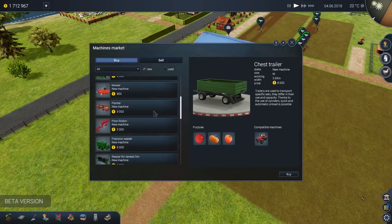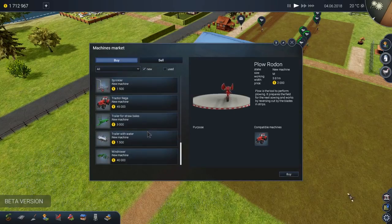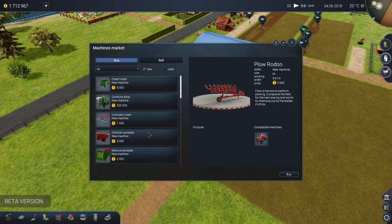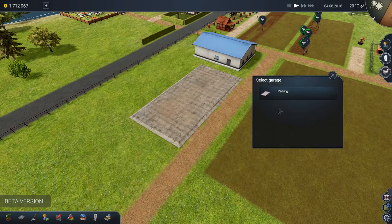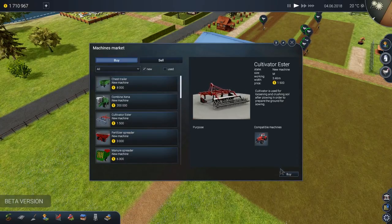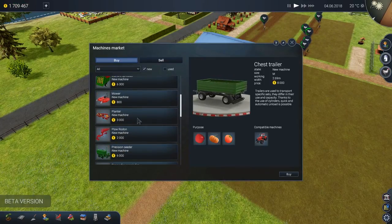We're going to start with plowing, so we'd better buy one of our plows. It seems like we only have one type of plow at the moment. If you recognize any real-world equipment, go ahead and let me know. I haven't seen anything I've recognized before, but we'll buy that as well. We'll also buy ourselves a cultivator, and finally a sowing machine so we can get everything put into the ground.